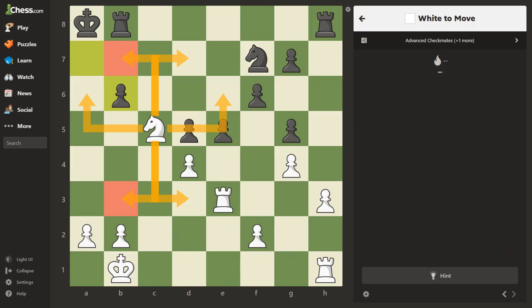Wherever an arrow ends, that square is covered. What we're trying to do is figure out how to trap the king so he cannot move. With this knight sitting here, we already know the king can't move to this square, but he can still move to this other square — so that's the square we want to attack. We have a rook over here — check — right off the bat I think we just solved the puzzle.